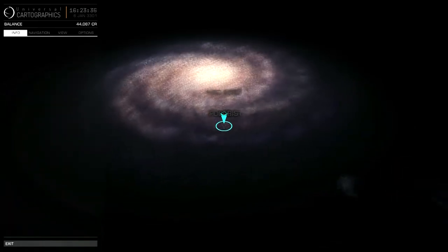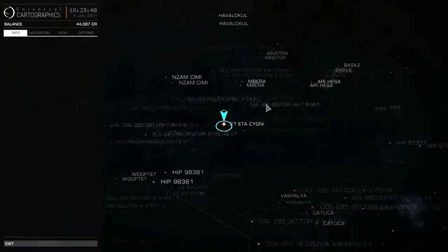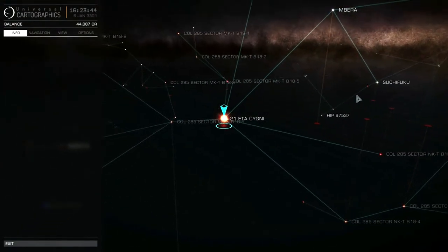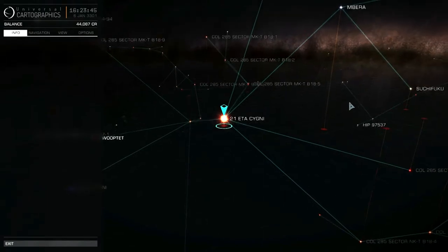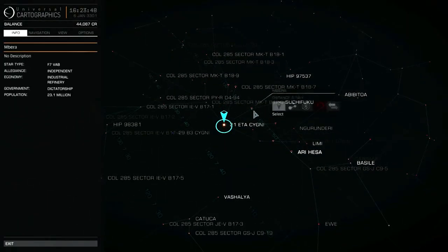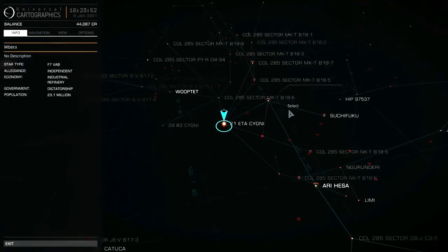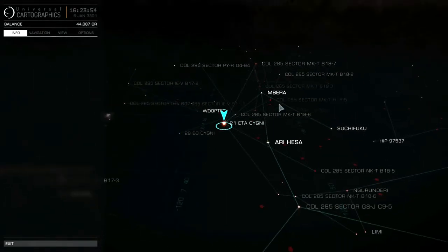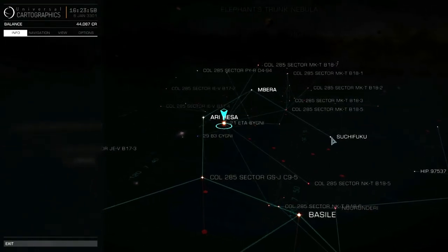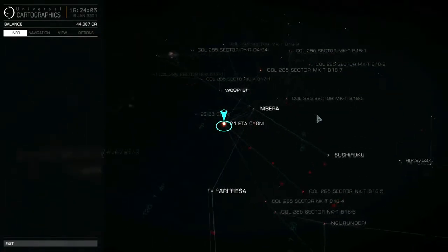I don't know how long that's going to take. Looking at the systems, it's not exactly a straight-line path at all. Our next destination might be Mbera — I want to stick to the named systems because they're the ones likely to have stations. And then Suchifuku after that, though that looks like a dead end — it might not be.